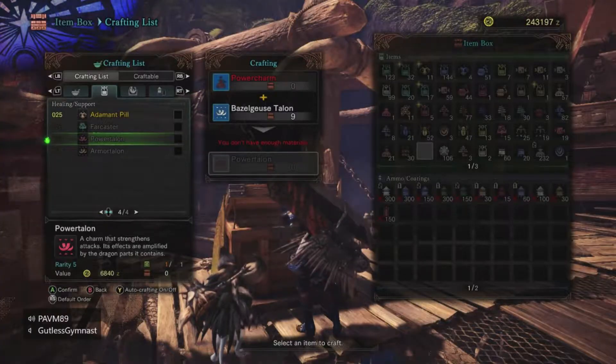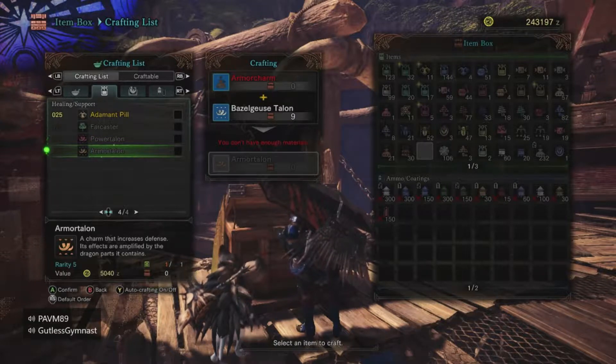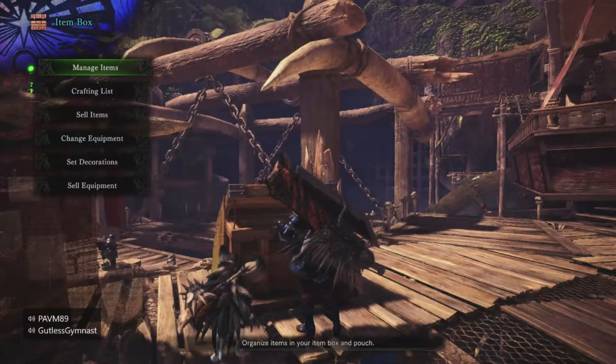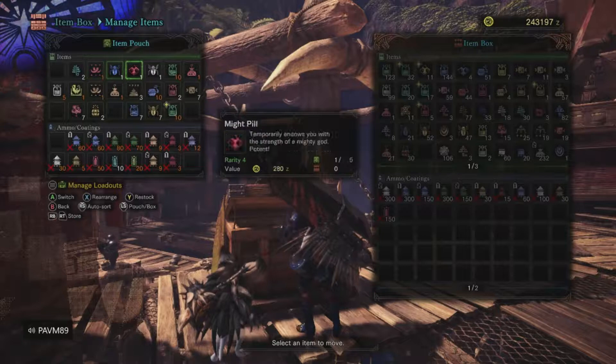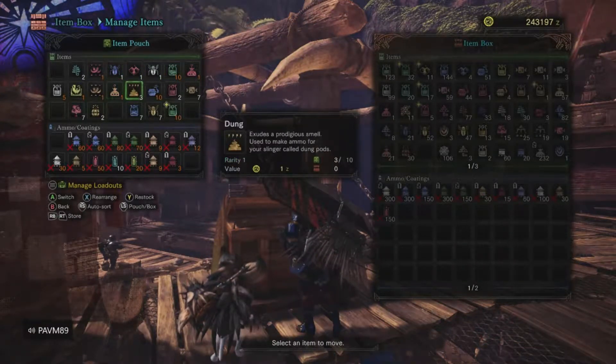Later on in the game, when you fight your first Bazelgeuse, if you get a Bazelgeuse talon to drop, you can actually combine the power charm and armor charm with the Bazelgeuse talon and make an upgraded version. Then you can go ahead and buy the power charm and armor charm again to have a nice stack. This increases your overall damage as well as survivability by increasing your defense, and cannot be underestimated.